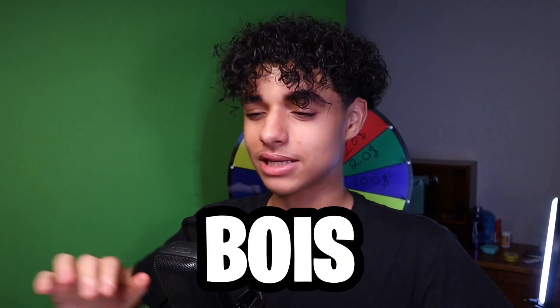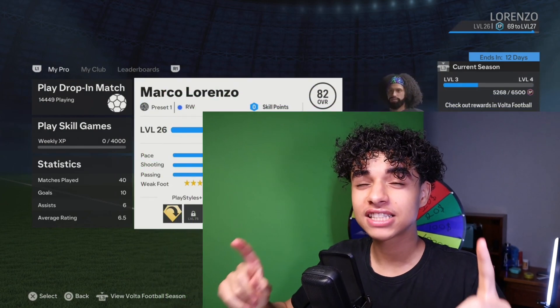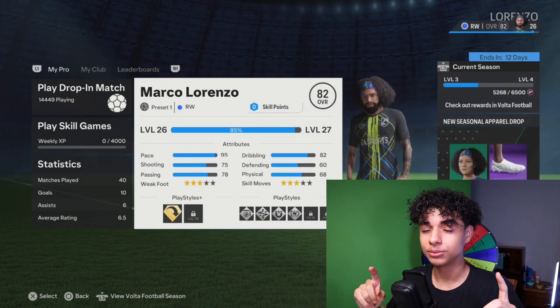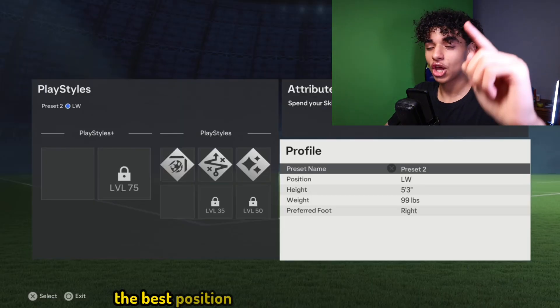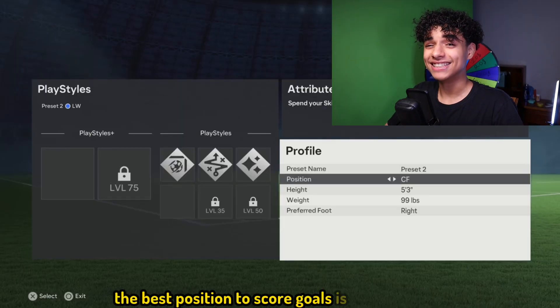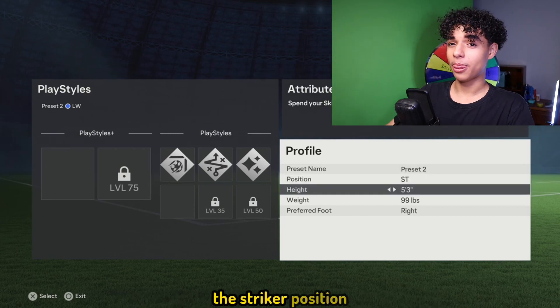Hello boys, today I'll be showing you guys the best built-in Pro Clubs to score goals like a sigma. Are you guys ready? Let's do this. Alright boys, the best position to score goals is of course the striker position.